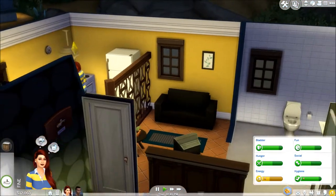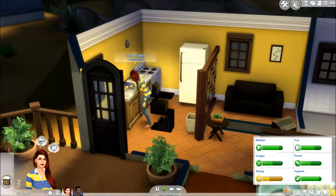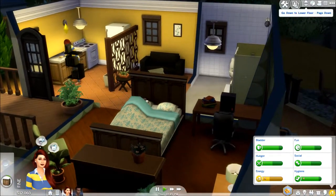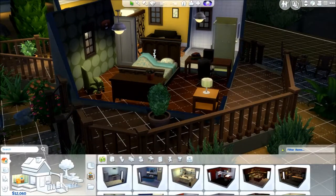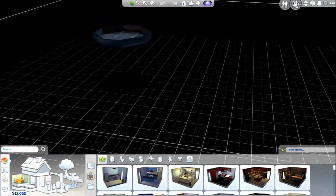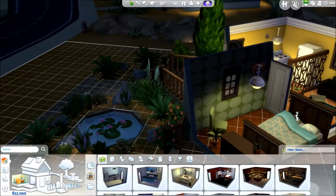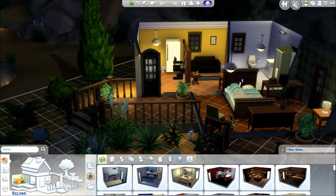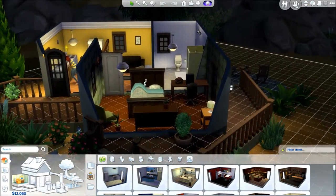So they also had a Sims 4 update the other day. Basements are now a thing. I don't know if we can do anything with a basement right now, but basements are a thing now — look at that. Apparently we have part of a basement. Basements are a thing, and also you can go up four floors now. That's pretty cool.